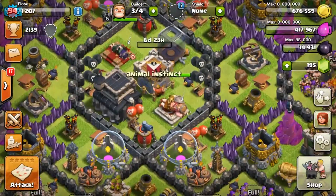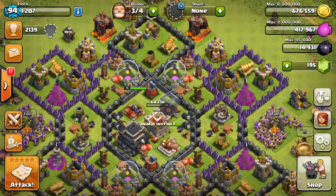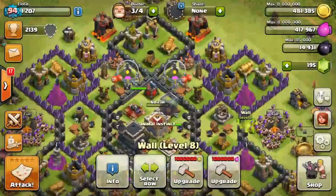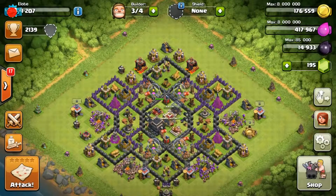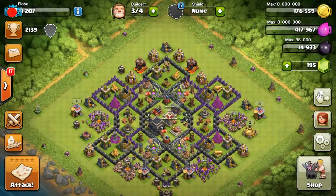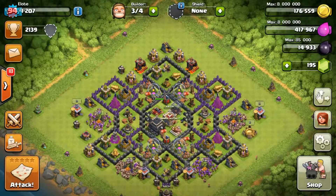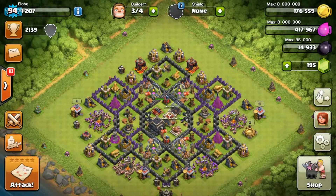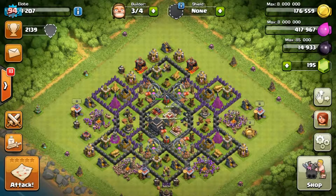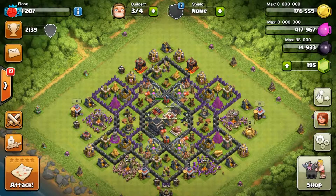We can actually upgrade one wall right now to level eight, so let's do that — boom, there we go. We're left with basically 400k elixir and about 14-15k dark elixir. That's going to be it for the video, guys. Hope you enjoyed this episode of Clashing with Elote. Please leave a like, comment, and subscribe if you haven't already. Hope to see you in the next video — goodbye!